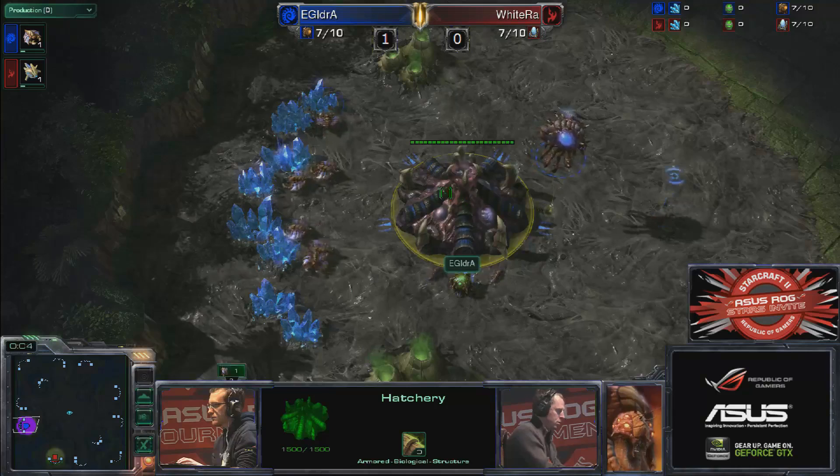Alright folks, we are one game down in this round of four series between Idra and Whiteral. The second map is going to be Shatter Temple. I don't think Idra is going to do the same thing here. Yesterday Rhett opened up with Mutalisks, beat down Whiteral very easily, and then Whiteral started to almost blind counter Mutalisks. So I think Idra's mentality going into the second game is to just change it up and stop these blind counters.